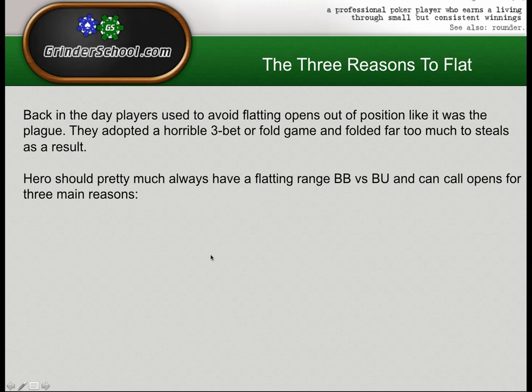Heroes should pretty much always have a flatting range big blind versus button, and can call opens for three main reasons. Most of my examples today will talk about big blind versus button because it's such a commonly misplayed situation. One stat you should be using is 'fold to BTN open' on PokerTracker 4, filtered for spots where you are in the big blind. Generally, in the big blind you should only be folding around low-to-mid 60s — no higher than that. In games where people are raising 3.5x, you just don't have the obligation to defend anywhere near as much.